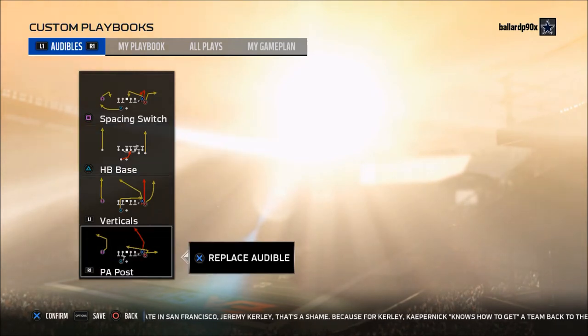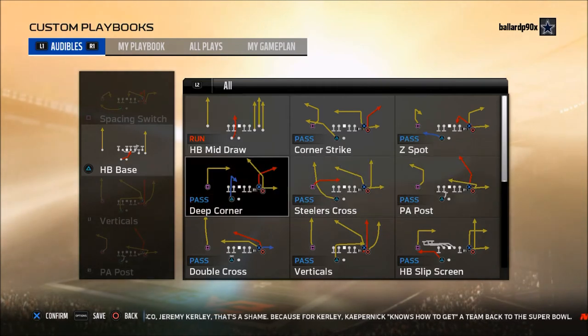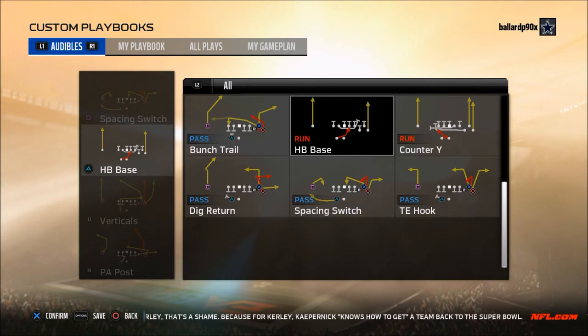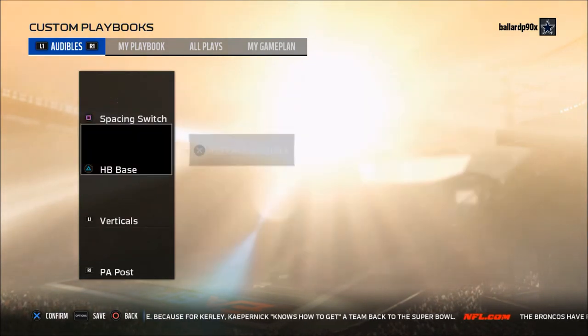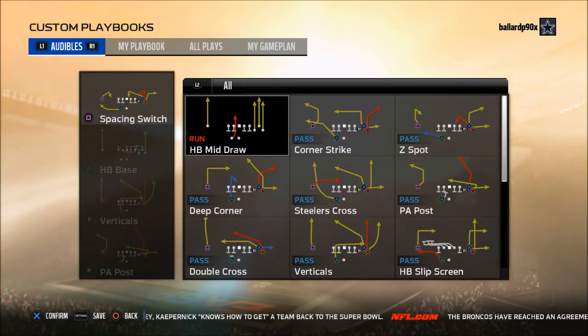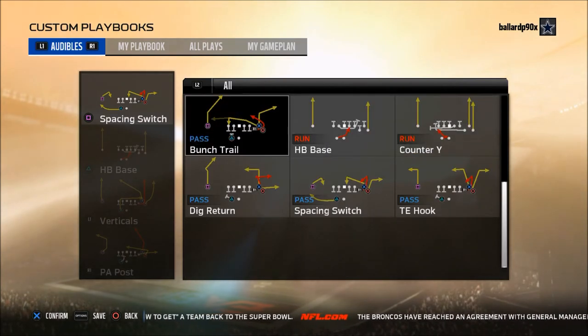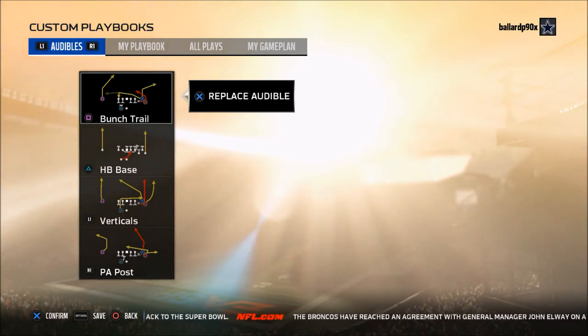The first is a three-headed rushing attack where you can run the ball out of one formation: run it right up the middle — out of the Bunch that would be halfback mid draw; run it to the right — halfback base; and run it to the left — the counter Y. You also need a passing play that is really good against zone defense. This year the number one zone defense, in my opinion, that is most difficult to beat is Cover 2, and the Bunch Trail does a really good job at beating that zone.